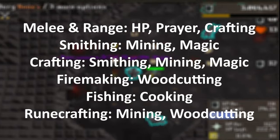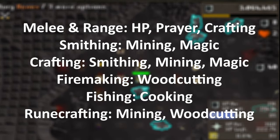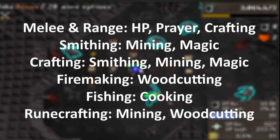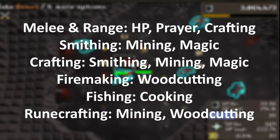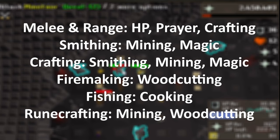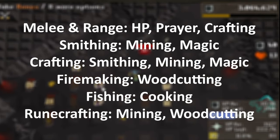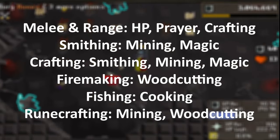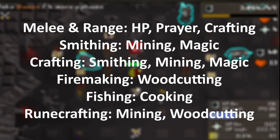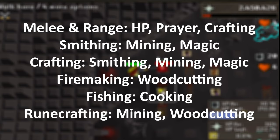Let's quickly go over the free-to-play skills. There are currently 15 skills available to free-to-play players. Many of these skills will be trained at least partially through multi-skilling, where 2 or more skills are trained concurrently. For example, prayer will accompany most combat training through bone burying. Crafting will also accompany combat training through cutting uncut gem drops. Smithing will be trained alongside magic and mining through superheating iron ore. Crafting will mostly be trained alongside smithing, magic, and mining through silver tiara crafting. Firemaking will be trained by chopping and burning your own logs. Cooking will be trained by fishing and cooking your own fish. And finally, woodcutting and mining will accompany efficient runecrafting.